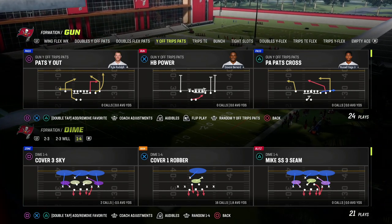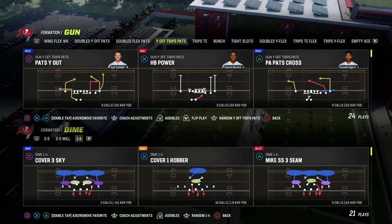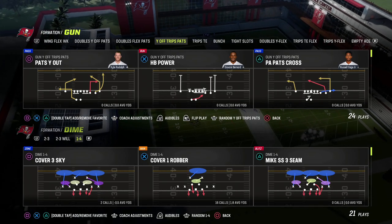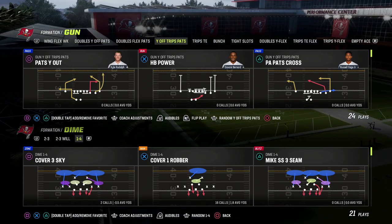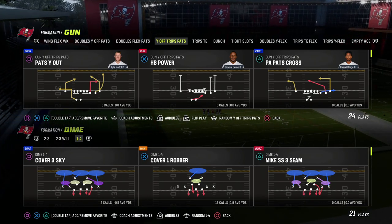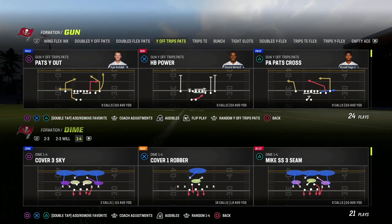So far, we have released a Big Nickel Over G ebook, a Blitzing ebook that teaches you how to blitz out of every formation in Madden 23, a match coverage ebook which literally explains in depth not only how to run match coverage, but how to run it and adjust to the best offenses in the world — what all of the coverages do for match. So if you want to check that out, that's in there as well.